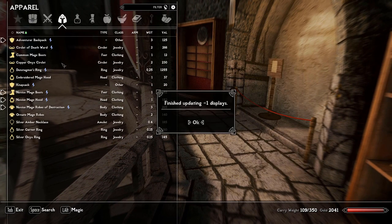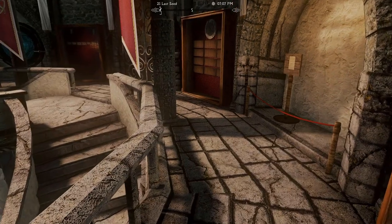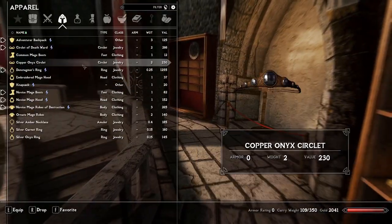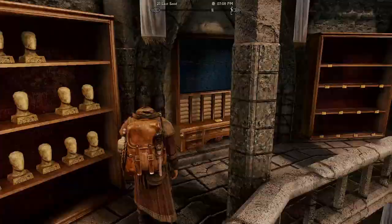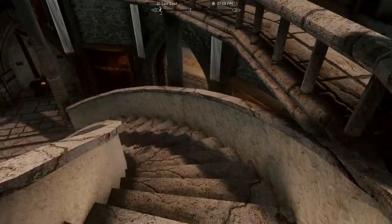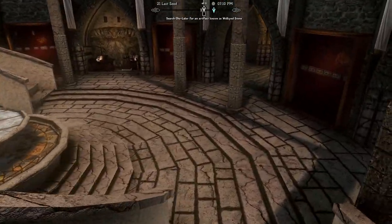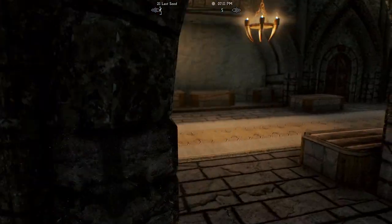I'm going to equip Den Stagmer's Ring. I also found a Circlet of Death Ward, which I can actually wear with my hood. It has zero armor, so I don't see how that would be breaking the rules — to me that's just another slot, like a ring or an amulet.